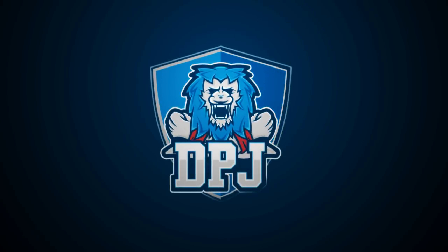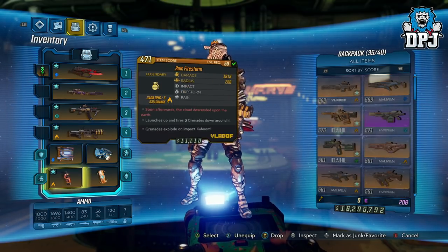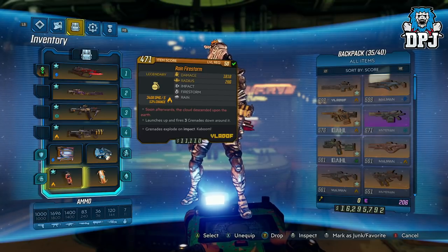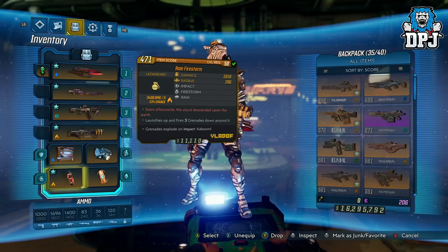I posted a video about a certain grenade called the Rain Firestorm a few days back and you guys were a little interested in my Zane grenade build — the loadout I'm using and setup and so forth. So today I bring you the build I made specially for this Rain Firestorm, which just absolutely melts everything.